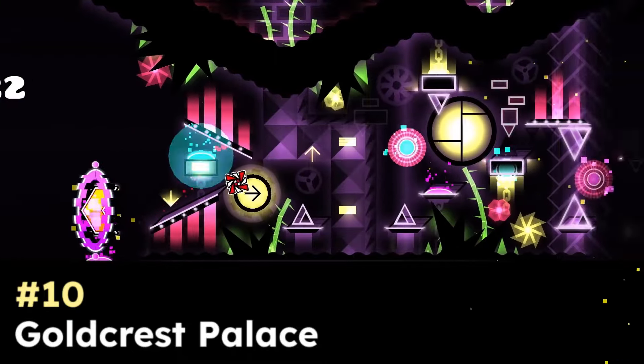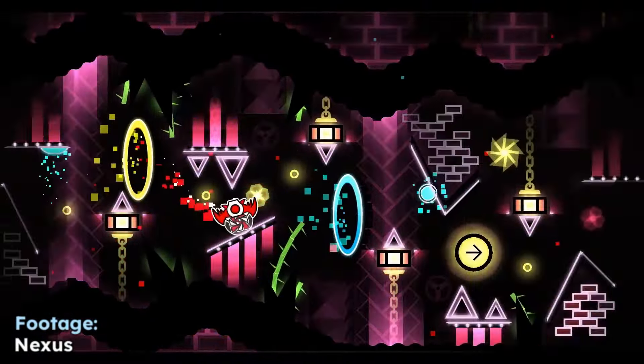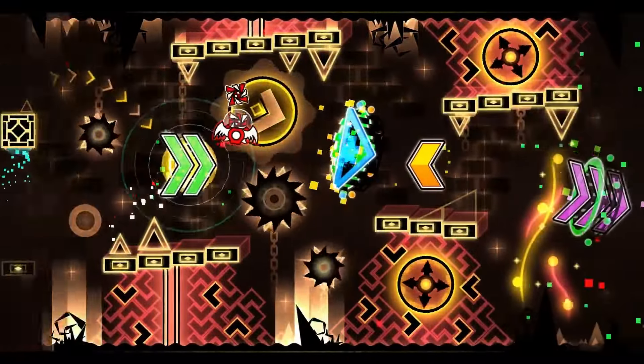Starting this list off at number 10, we have Goldcrest Palace. This placement may be a surprise for some of you as it uses 1.9 decoration, which often gets criticized a lot more than people realize. But in my opinion, this level is just a masterpiece. I personally don't think 1.9 decoration is a bad idea to execute, especially like this, because it's extremely original and isn't a 1.9 remake or a boring 1.9 megacollab. Goldcrest Palace is not only unique for creating its own theme, but it also looks better than most other modern-day Extreme Demons with only using 1.9 limitations. Grenada Tacos did a great job making each part look distinct while maintaining overall cohesion, which a lot of Extreme Demons today lack.